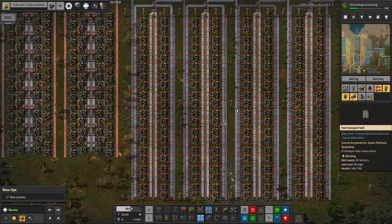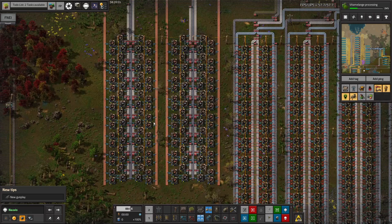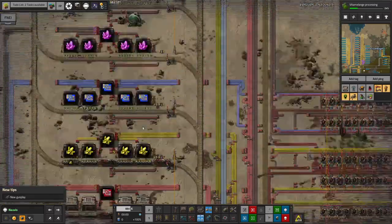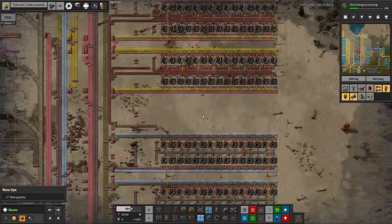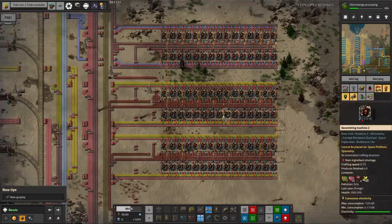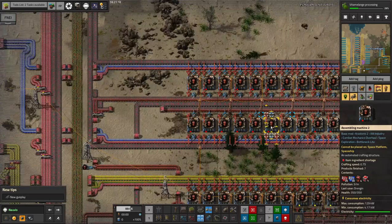Down here at the bottom he's making the electronic components required for the modules and the little motor things. Why you need a motor in a module I have no idea, but it's part of the recipe so it's going to have to go in there. From that and all of the stuff flooding in from the stations, he's then making Productivity 1 modules, Productivity 2 here, and now also a set of machines making Productivity 3 modules.